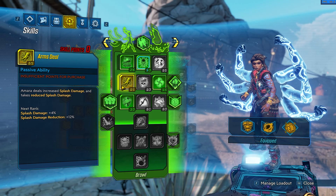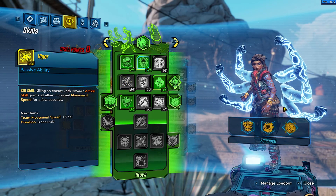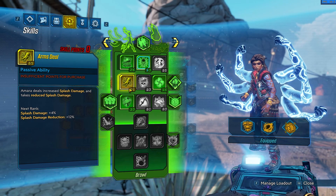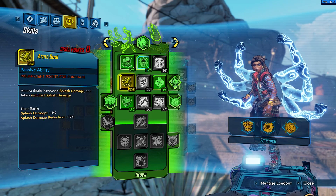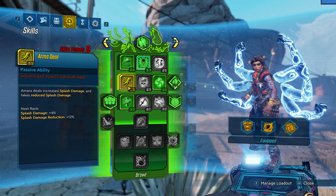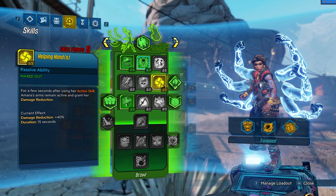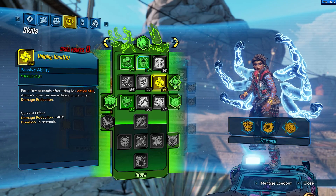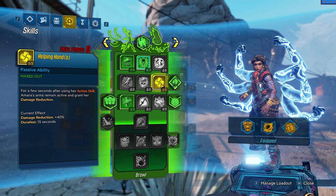This should be at level 2 of 5 but I had blue points that applied to it, so I didn't set it manually. It gives increased splash damage. And Helping Hand: for a few seconds after using Amara's action skill, Amara's arms remain active and gain damage reduction. This is very nice — damage reduction for survivability. So this is 5 of 5.